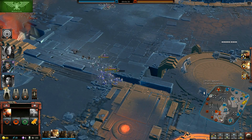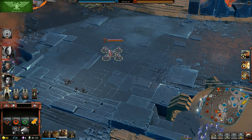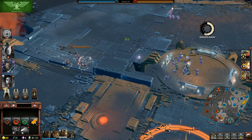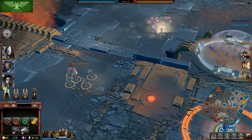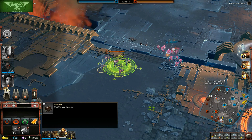Two of the drop pod icons are locked right now — only one is available — because it's locked by tier. In tier one you have only one drop pod available, tier two you get two, and by tier three you have all three. There's also a cooldown after each drop pod, so you can't drop them infinitely.